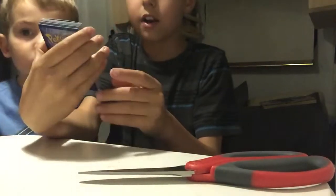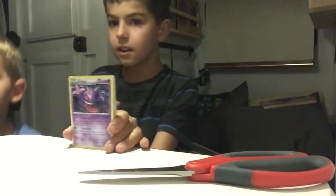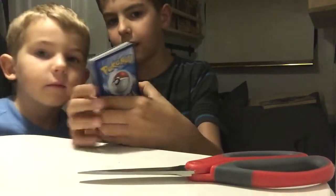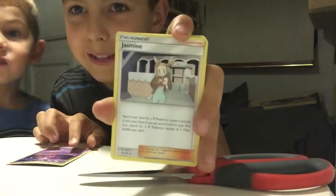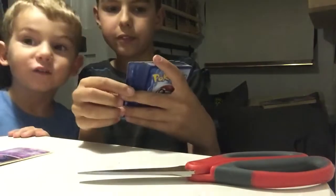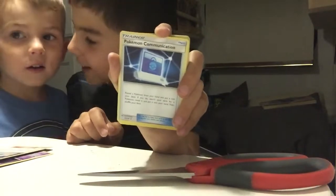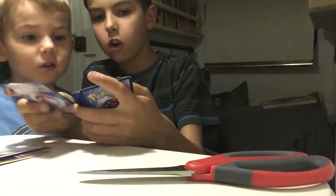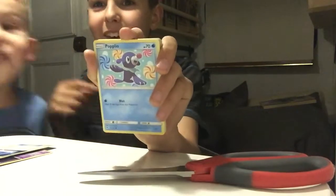So first we got this card — it is a Gengar! This is really cool, right Ian? And then what's this next one? It's a Trainer Jasmine. Yeah, I love Jasmine, she's so cool! And we have a Pokémon Communicator — that one is cool, I like Pokémon.